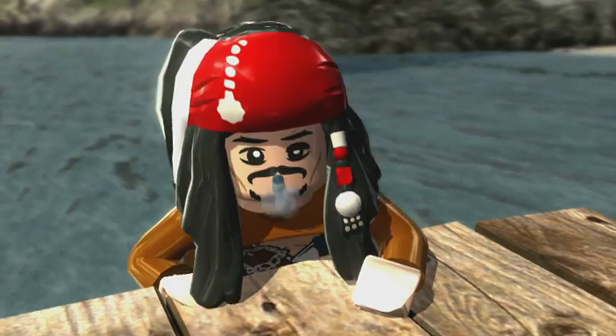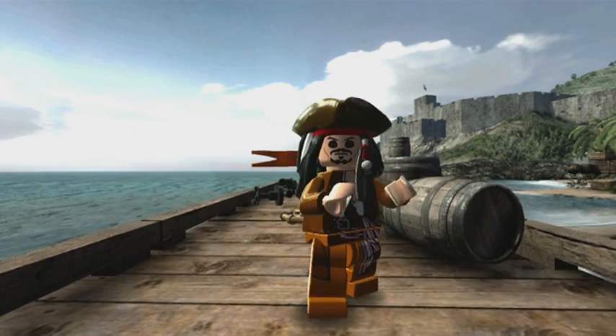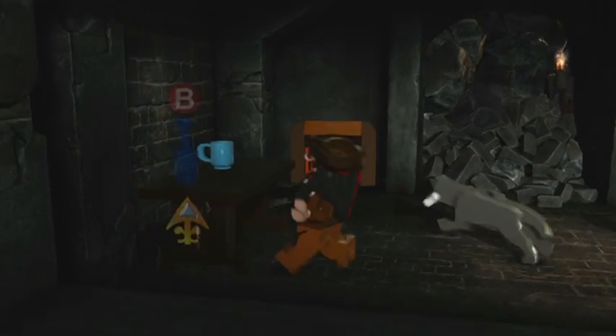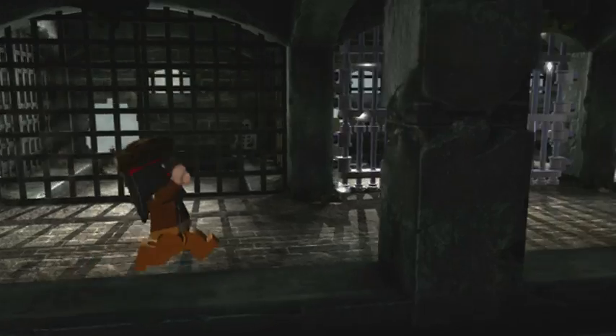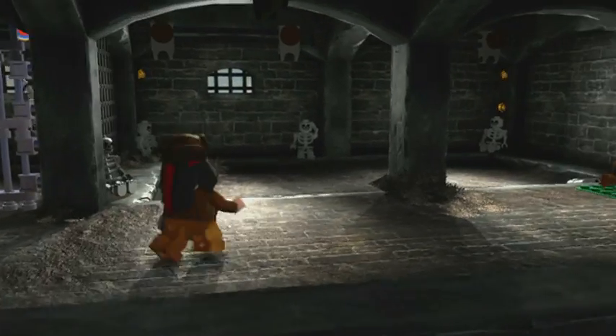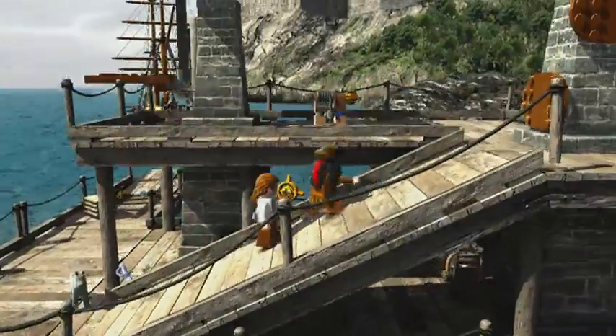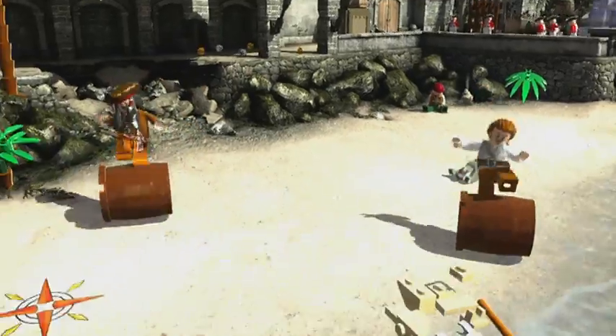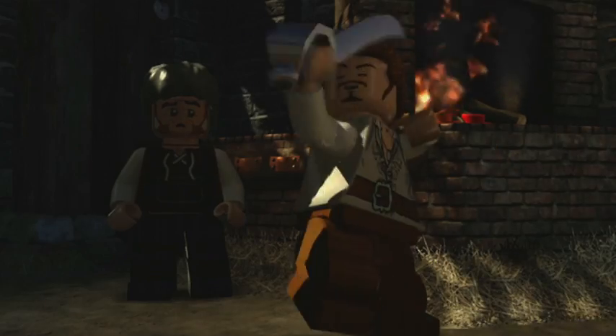Have you got any favourite characters in the game that we should be looking out for? Everybody loves Captain Jack Sparrow in Lego form. He looks amazing, he's got this incredible swagger and he's almost a caricature of a pirate in the movies. In Lego form he's even more over the top, cool, ridiculous, funny and surprising. Here we are at the start of Lego Pirates of the Caribbean. The graphics are wicked. You can take control of those characters and switch between them and use their abilities, in particular fight with swords, in a really cool way.